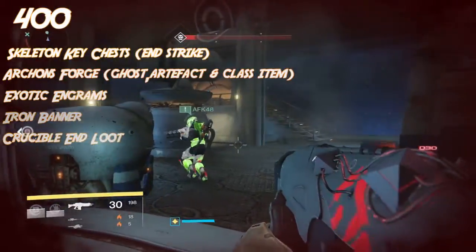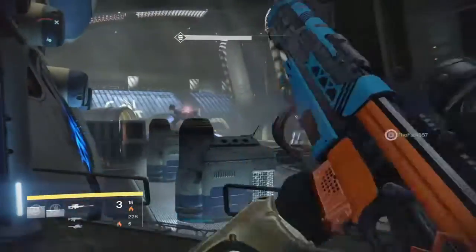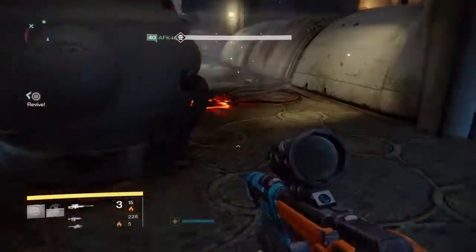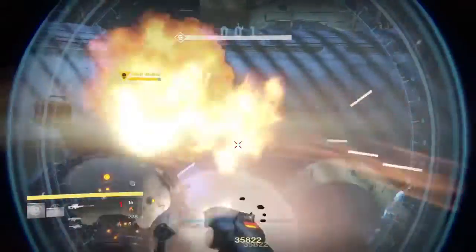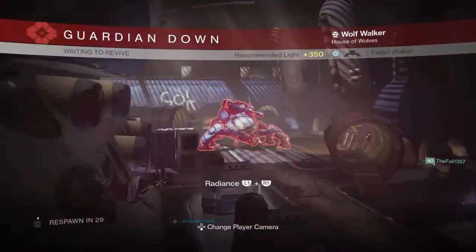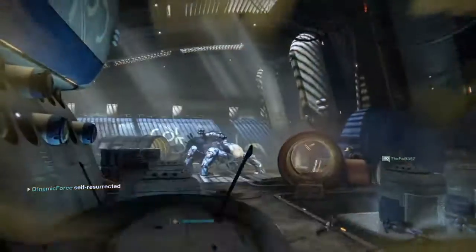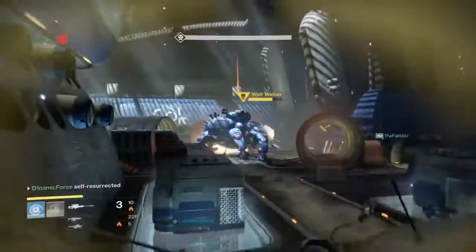So it is possible to get up to light level 400 without doing the Nightfall, the Raid, or the Trials of Osiris. And once you do get to a certain level, attempting the Nightfall solo is never a bad move — it can be done and a lot of people do it. We're going to be covering solo Nightfall methods on this channel, with cheese methods and easy ways to solo them, so make sure you hit that subscribe button if you want to see those.